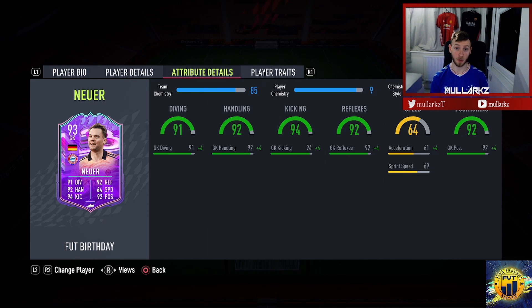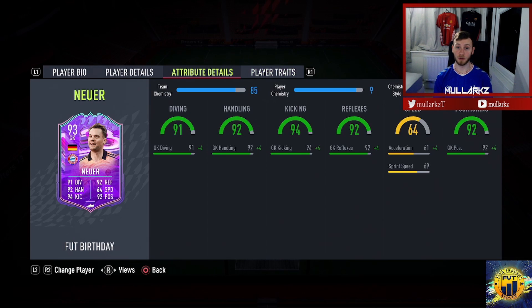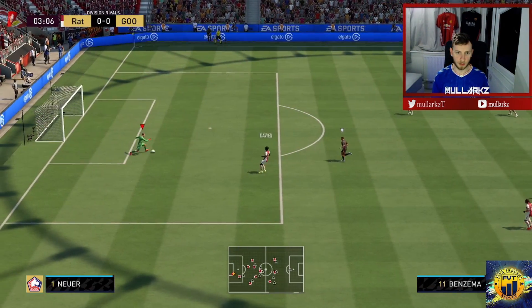He's looking like a very very good goalkeeper, probably an end-game goalkeeper at this point. His player traits - he's got a lot for a goalkeeper: leadership, long throw, rushes out of goal, comes across for it - probably everything you want from your goalkeeper. I like when my goalkeepers have the long throw and rush out of goal. Unless you're playing against someone good who might chip you, the quicker they're off the line the better. Let's take him into a game of rivals and see how we go.